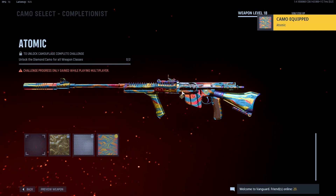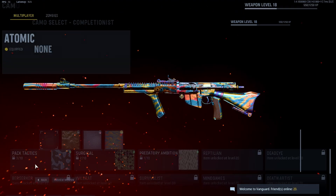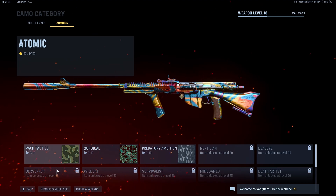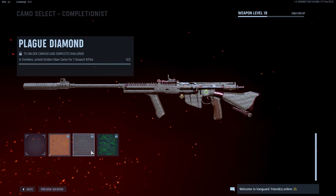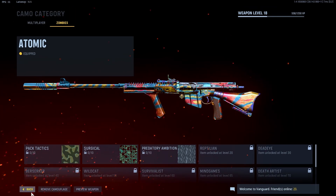But there you go, super easy, that's all you have to do. You can literally do it for every gun. You can even do it with the zombies camo and use it to get the Golden Viper, Plague Diamond, or Dark Ether. But yeah, that's how you do it, super easy.